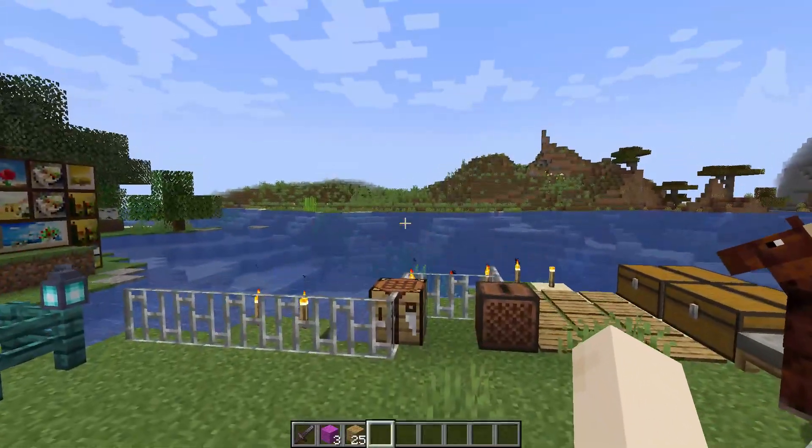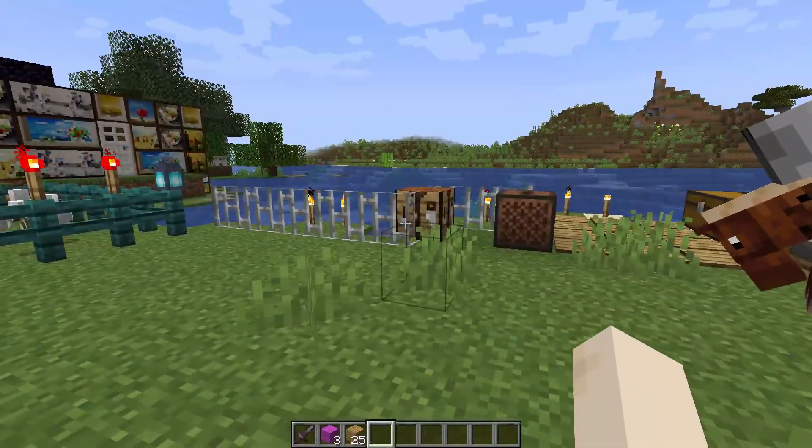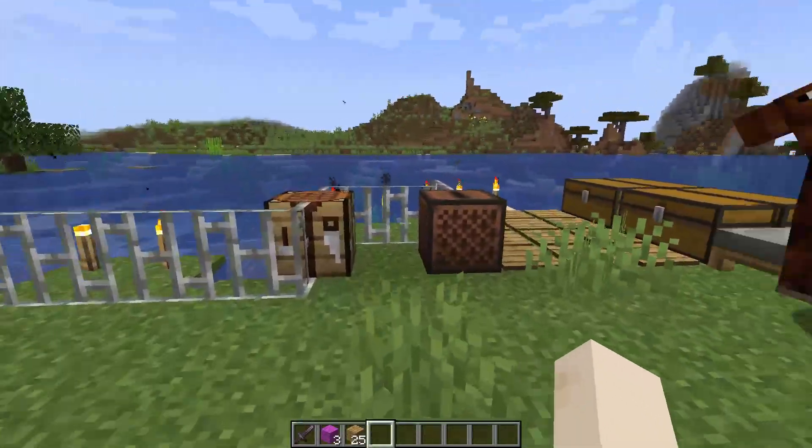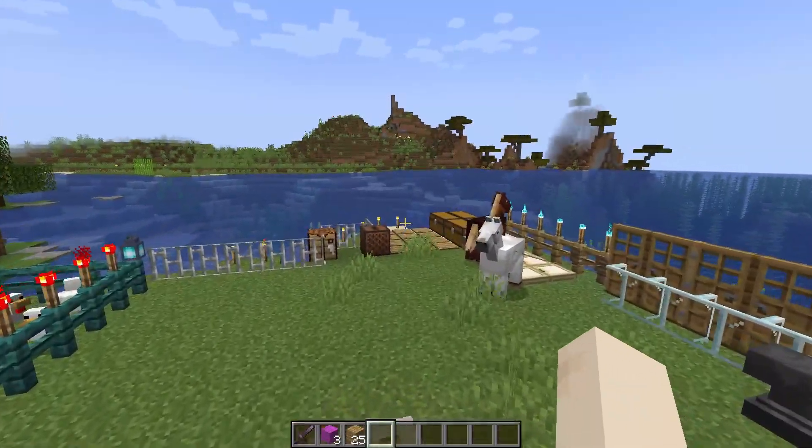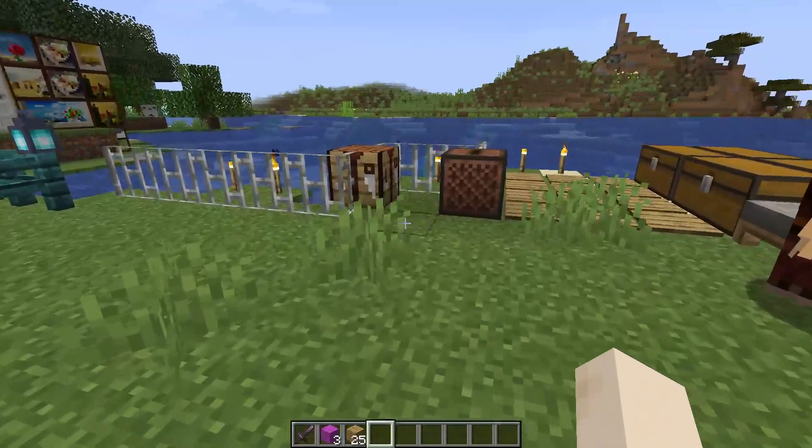All you need is two items: the magenta wool and an oak plank. You can get the magenta wool from your sheep, and you can get the oak planks by cutting down trees and crafting them into planks.